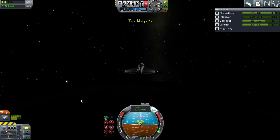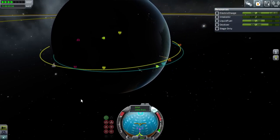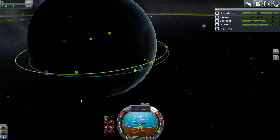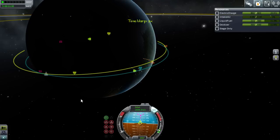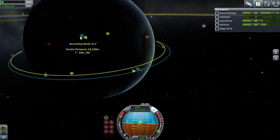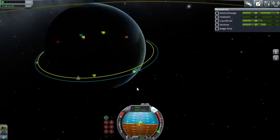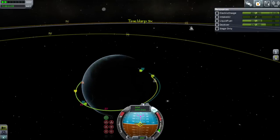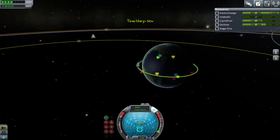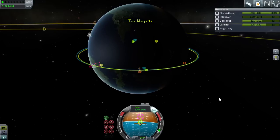We're almost into space right now, just need a little bit more height — and there we go. We need to raise our periapsis to about 98,000 meters, a little bit less, because that's the height of our refueling station's orbit. Now we'll just let the refueling station slowly catch up to us. We'll raise our apoapsis a little bit on this pass just because I don't like waiting, and it's not like we have a limited amount of fuel — we're planning to refuel anyway, so we might as well use the fuel.